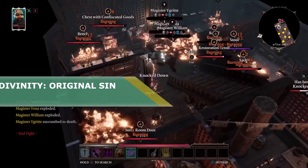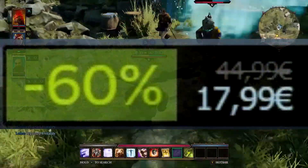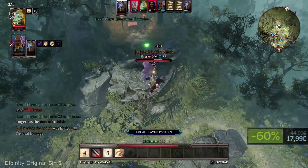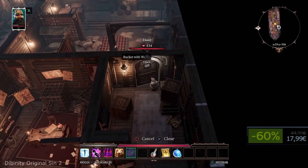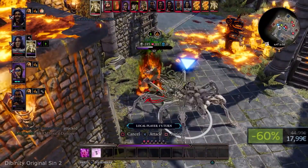Divinity: Original Sin 2. While crowdfunded games like Pillars of Eternity have tried to recreate the designs of the 90s classics, Original Sin 2 feels like an answer to the question: what if people never stopped making this kind of RPGs? And this is obviously one of the best RPG games ever created — overwhelmingly positive reviews on Steam can confirm that with ease.